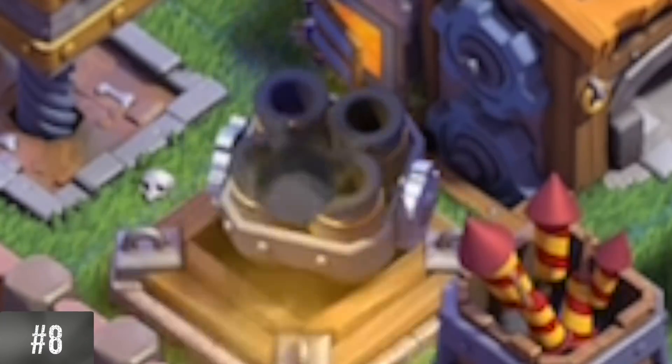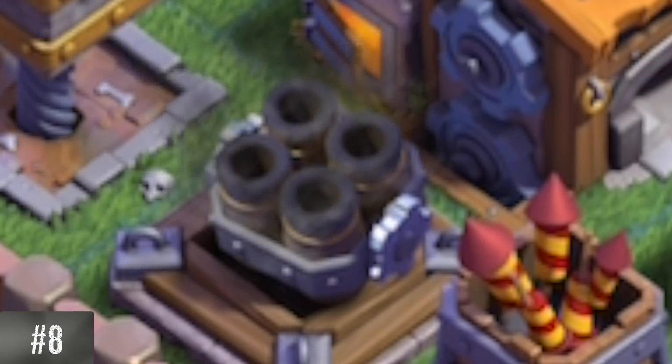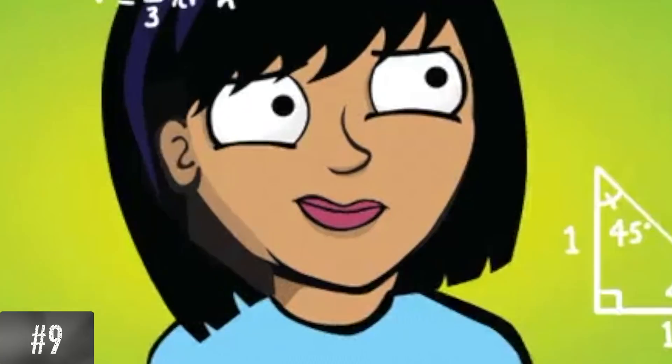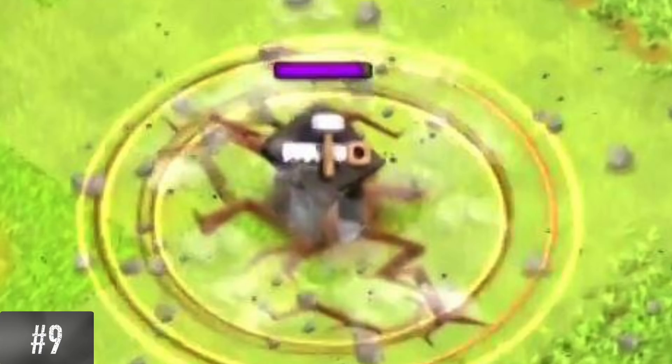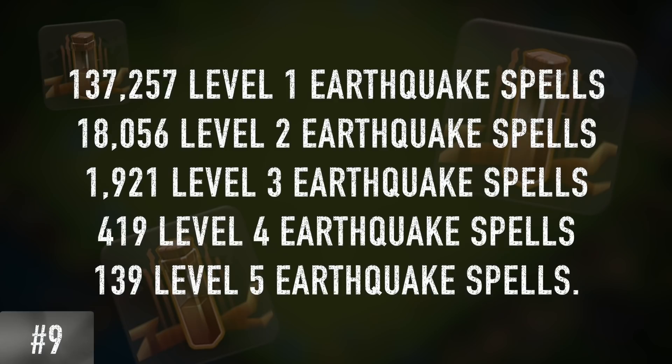The multi-mortar shells only shoot out of one barrel as opposed to all four barrels, which begs the question: why does it have more barrels if it only uses one? I don't know. Mathematically speaking, to completely destroy a building it would take 137,257 level 1 earthquake spells. As the spell level goes up, it decreases. Still, this is an insane amount of earthquake spells.